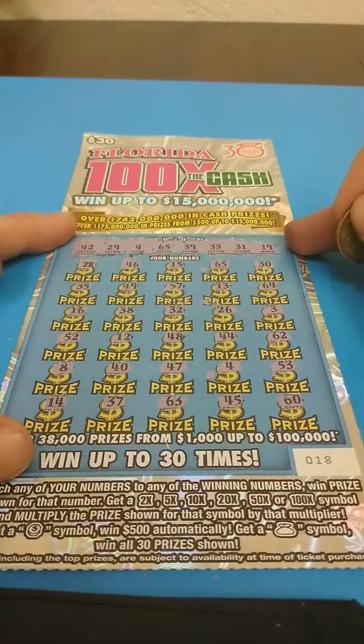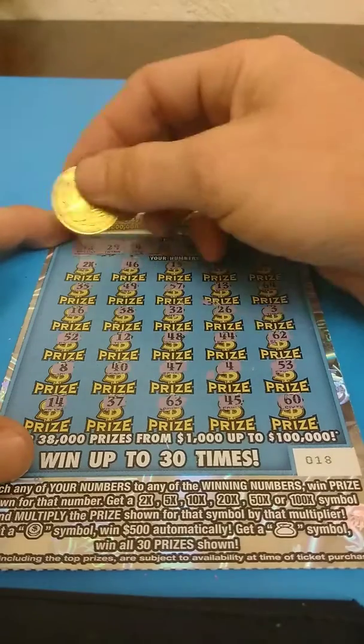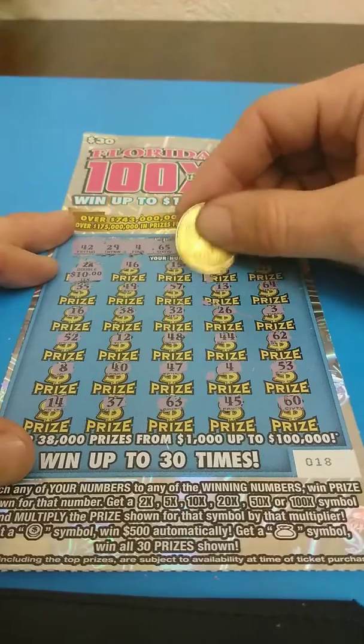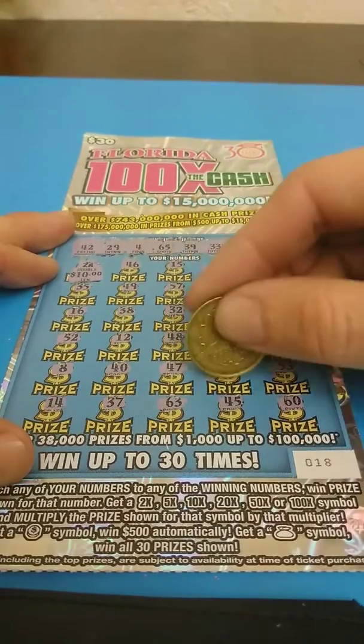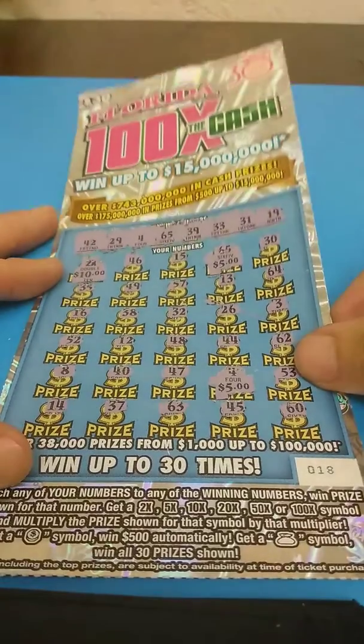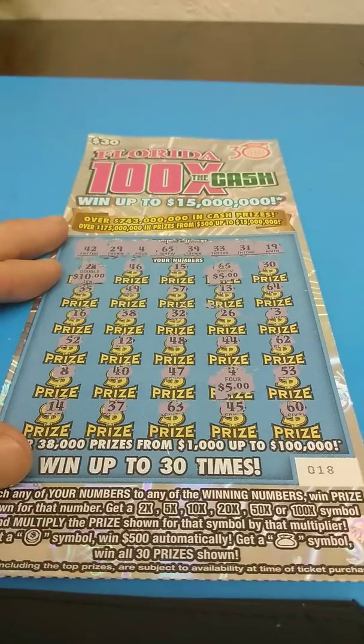The 2x, the 65, and the 4. So you're behind the 2x — double 10 for 20, 25, and 30. So this is a break-even. All right guys, don't forget to like, comment, subscribe, and share. Until next time, guys. Later. Bye.